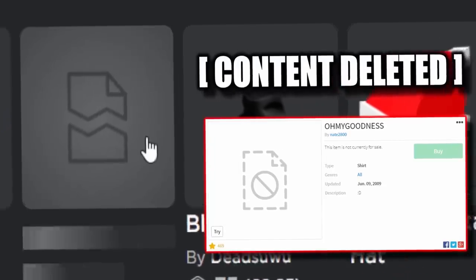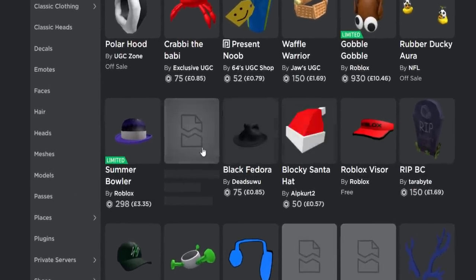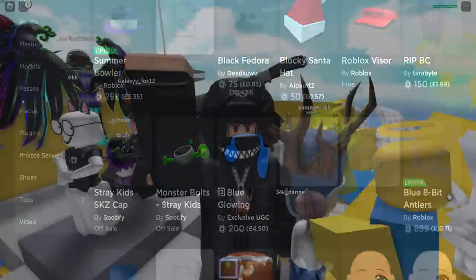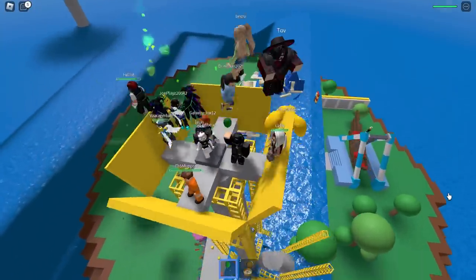It's been updated — it always used to say 'content deleted,' now it's completely blank. I can't really click on it, so I can't read the comments to see what people were saying it was. That's a shame because I've got no idea what these accessories are.